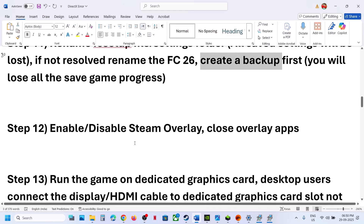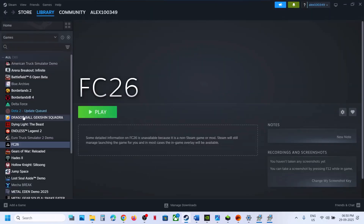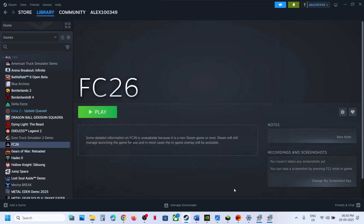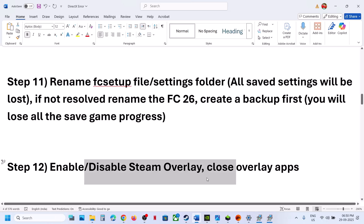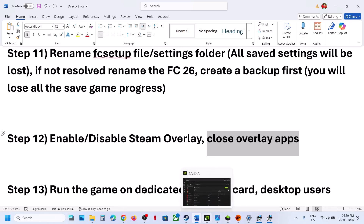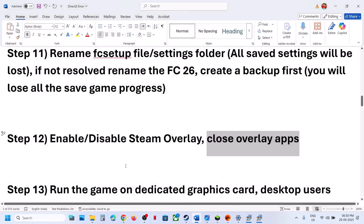The next step is to enable or disable the Steam overlay. If you have the game on Steam, make a right click on the game and select Properties. Toggle the option 'Enable the Steam overlay while in-game' — if it is on, turn it off; if it is already off, turn it on. Also, if you have any other overlay application like Discord or the NVIDIA app running, go to their settings and turn off the overlay. Turn off the NVIDIA overlay, close the NVIDIA app, and then launch the game.